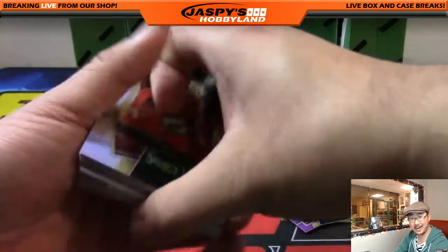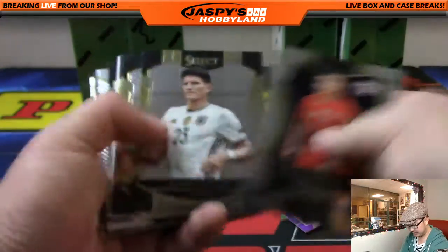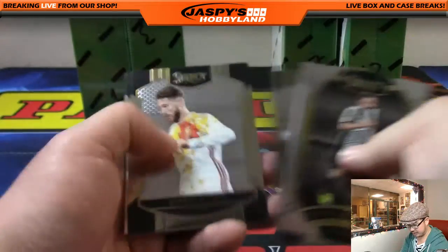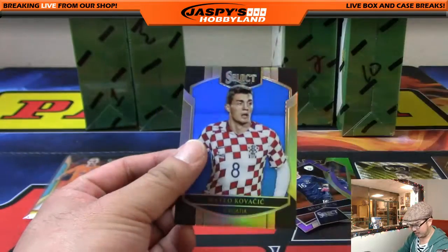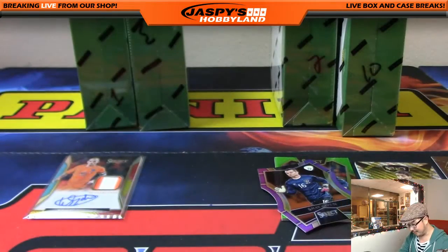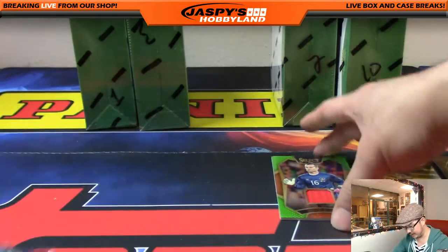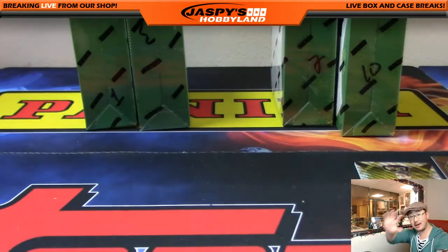Good instincts, Victoria, to get all the spots and make it a personal break for you. There's Gylfi Sigurdsson. Selsuk, a non-refractor. And we've got Kavosich — we had Varami in the back — Kavosich closes us out, 119 out of 299. And there you go, nice break for you, Victoria. Thank you very much for joining us on jaspishobbyland.com. Hope you and Harry have a happy new year, and continue to have a happy new year. This is Joe for jaspishobbyland.com — more soccer on the site, we'll see you there.